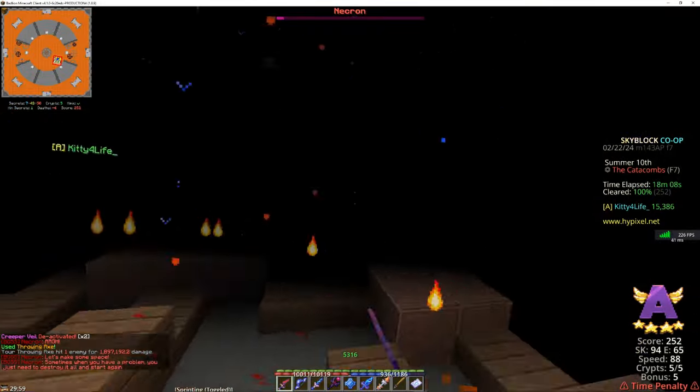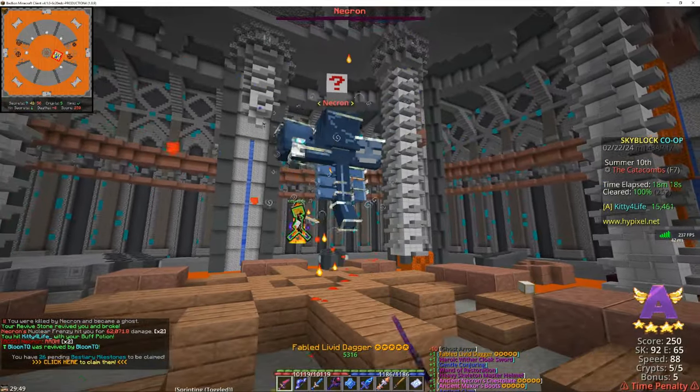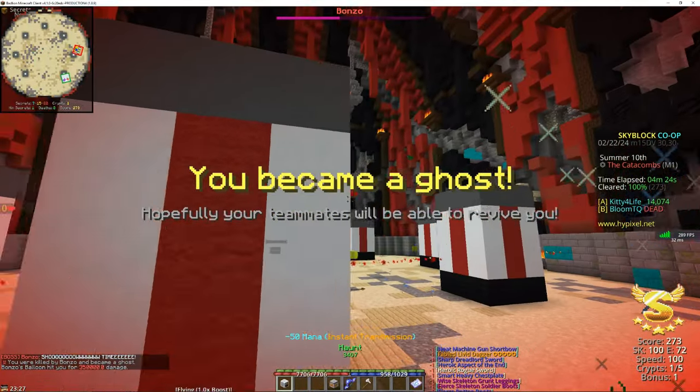With Goldor down, Necron was a simple part — or so I thought — learning about one of his proximity mechanics. Necron went down and I got my second catalyst as a reward. We went on to try Master Mode Floor 1, where I was humbled fairly quickly.